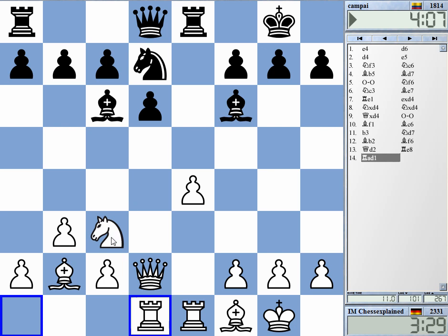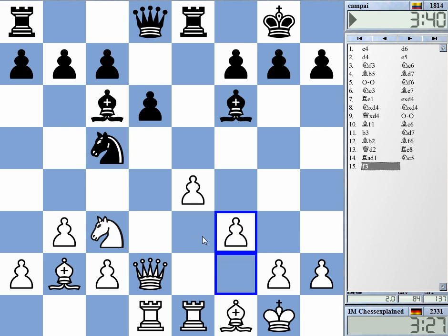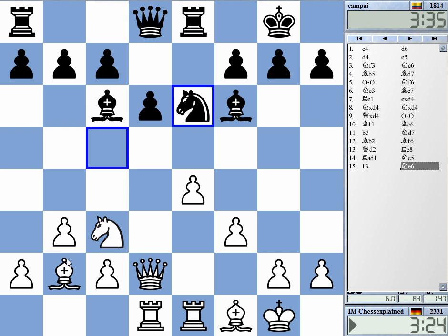I want to get the knight to d5 without blundering b2 and without exchanging it off as well. I think I probably need f3 anyway, so I'll play that.